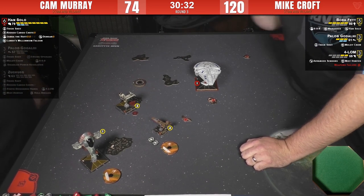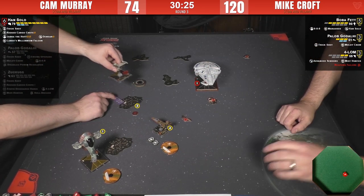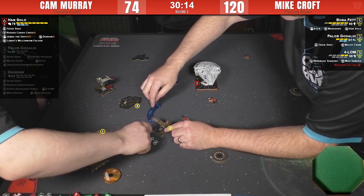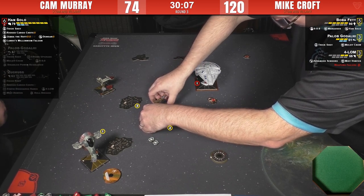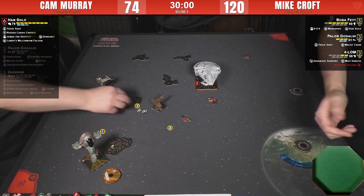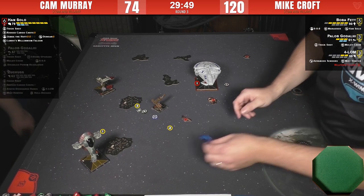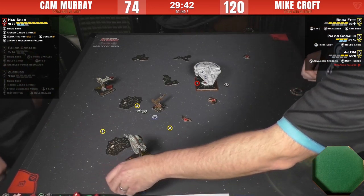I believe in them that they're using it when it needs to be used. So 4-LOM: if he rolls a crit could potentially die from a direct hit — that would be hilarious. Nope, just an eyeball. Paylob does the hard two which we thought he would. Boba comes around — hard two as well. No need to boost, just focus and see where Han ends up.